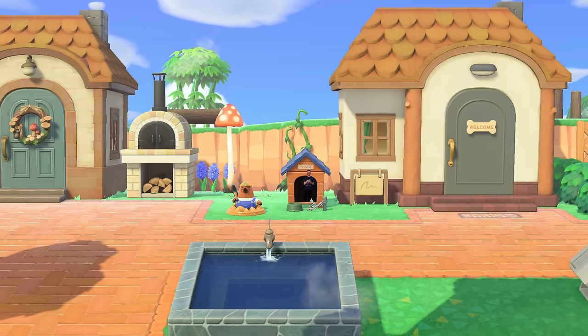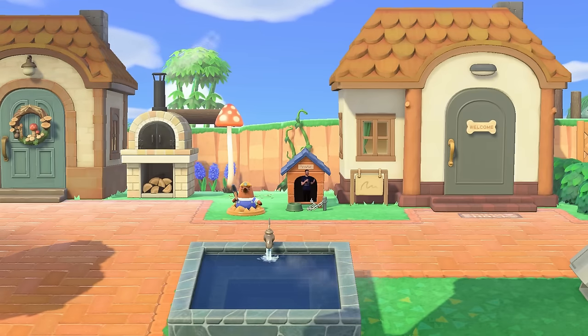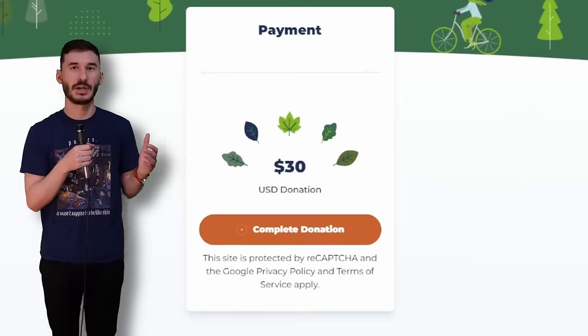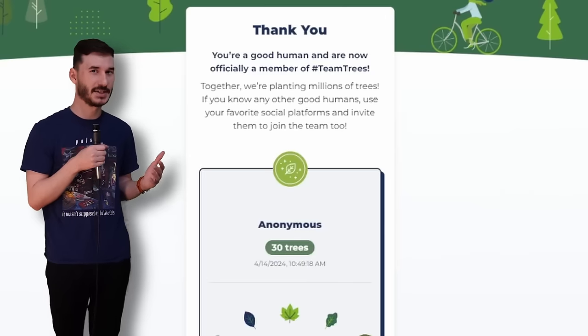Tomorrow's Trees Today is an achievement about planting trees anywhere from 5 to 30, and it never actually says I have to physically do it myself. So I just donated 30 bucks to Team Trees and made this one an easy S tier.